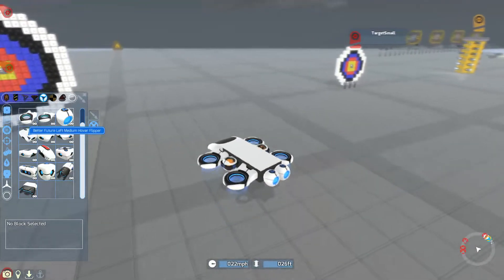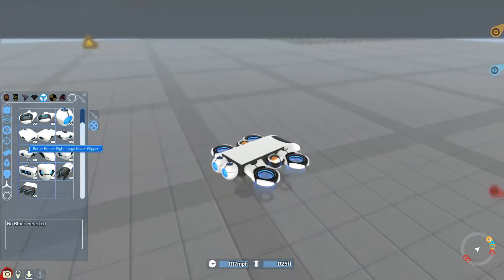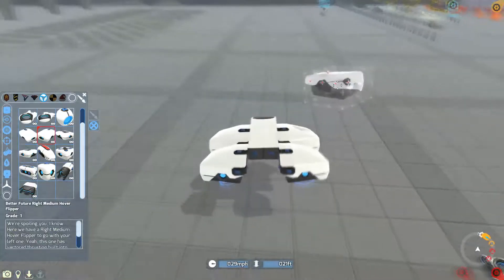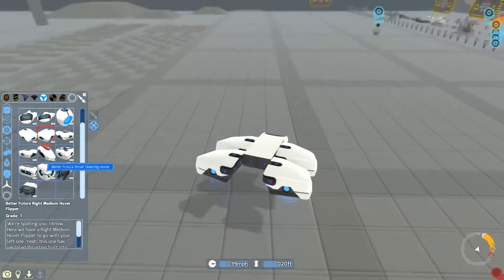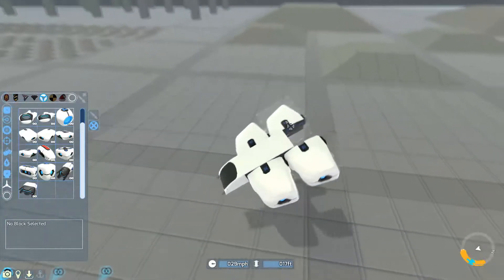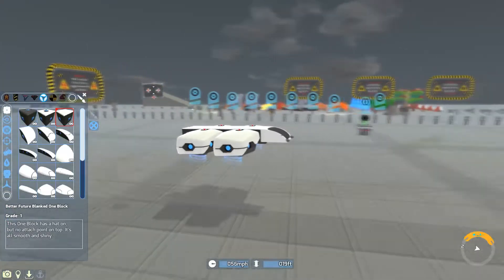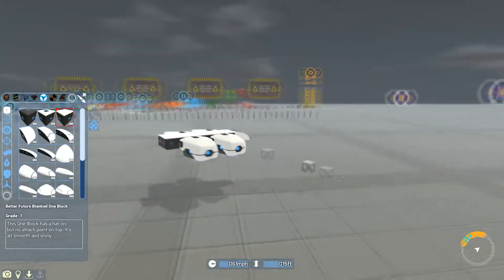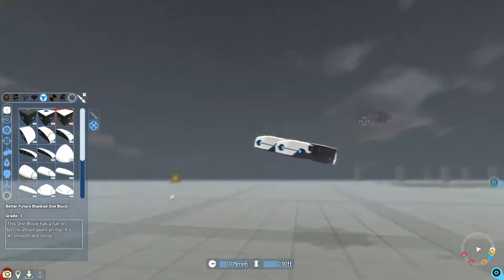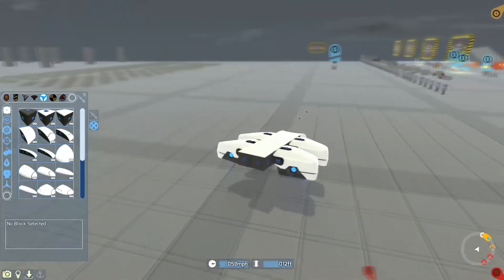Now there's the Better Future left medium hover flipper, right medium hover flipper, and large hover flipper. These are just really strong — as you can see I'm flying around everywhere. The weight is a bit unbalanced but once adjusted it's better. I like these much more than the hover rings — they seem to be much more stable, although maybe I just didn't have the center of mass right with the other ones.